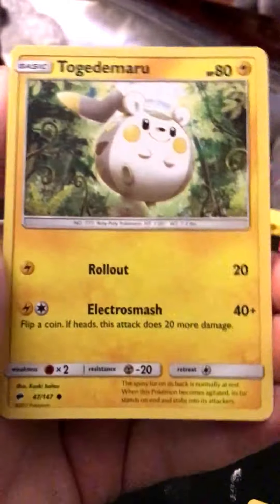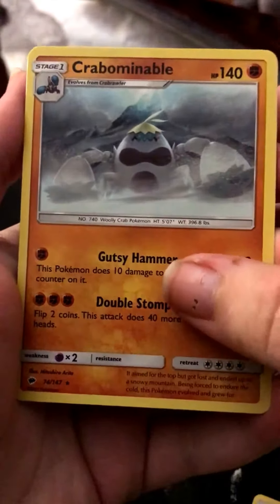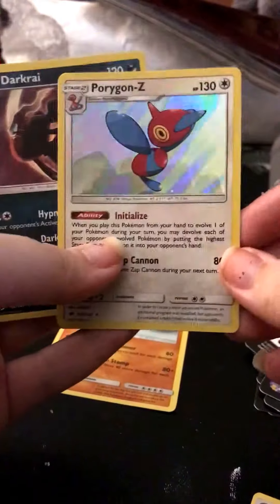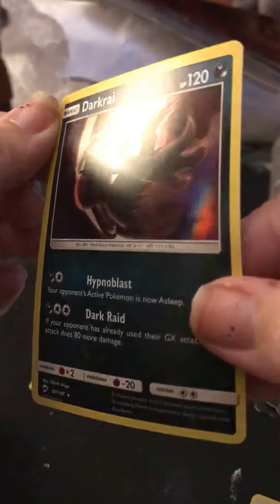Dwebble, Metal Energy, and the last card is just a Totemaru. Out of the equivalency to three or four regular booster packs, I got one rare and two Holos, which actually is above average odds, so I'm still happy with that.